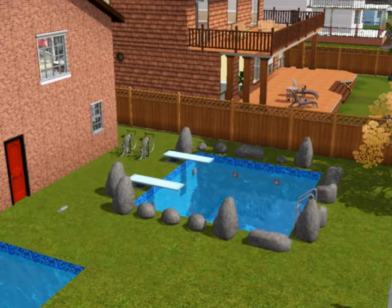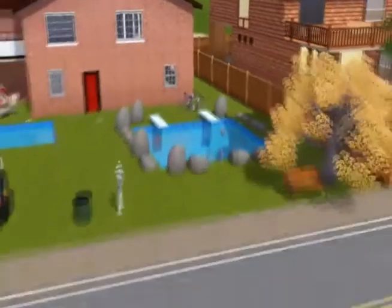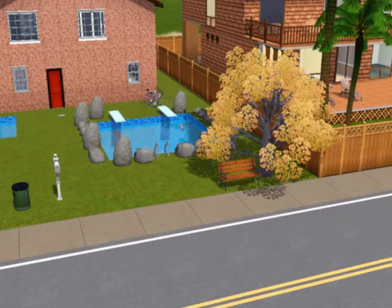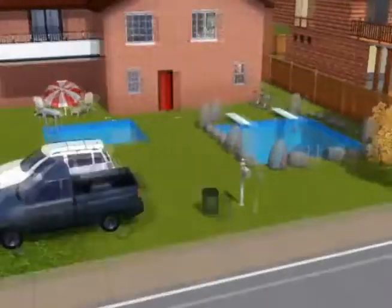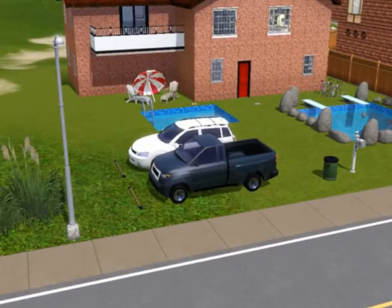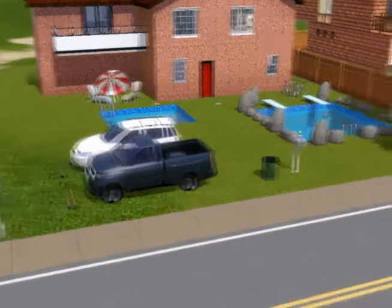And then we just have a tree over here which is really cute — it's like a magical tree, I really love it. And then we just have a bench for my sims to sit and think about stuff if they're depressed or whatever. And then over here we just have two cars. And now we will go inside my house.